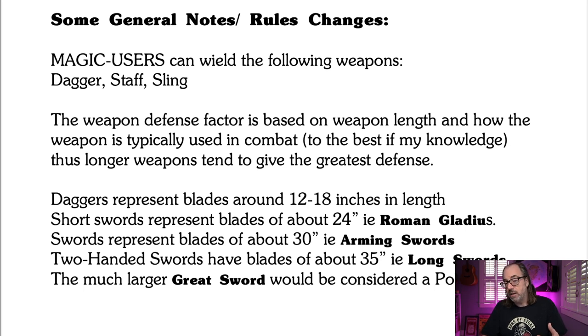I also defined the swords a little more along the lines of what medieval swords are generally called. When people think of two-handed swords in D&D, they often think of giant swords. But I'm basing my two-handed sword on what would be considered the long sword in medieval times — about 35 inches long, used with two hands — which might be more like a bastard sword in AD&D. And if you want those giant swords, you would just use the polearm stats.